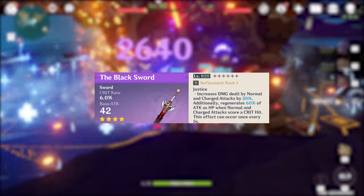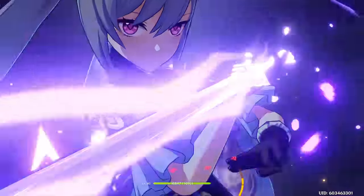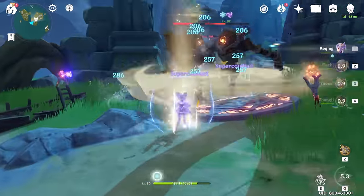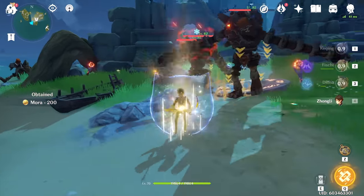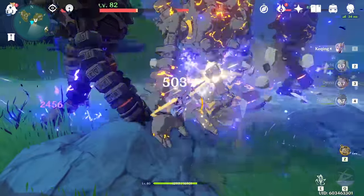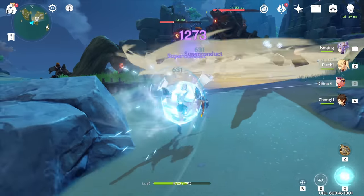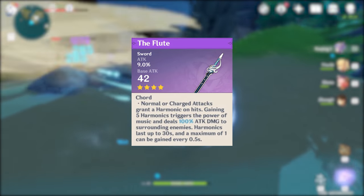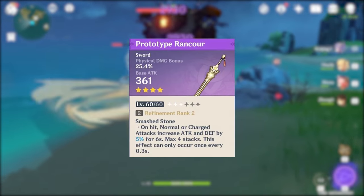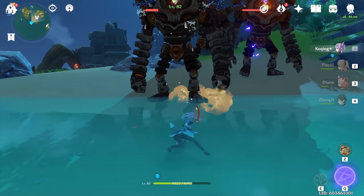I also have Black Sword as my 2nd ranked weapon for Auto Keqing. Crit Rate is just such a nice secondary stat to have and allows you to prioritize other relevant stats like attack percentage, Crit Damage, and physical damage bonus in your artifacts. The sustain from the passive is huge in allowing you to stay on the field longer and not have to consistently switch out to heal up. It allows you to run soft healing and shields over a traditional healer — that flexibility is awesome for team building. R5 Rancor beats R1 Black Sword in terms of damage for the physical build.